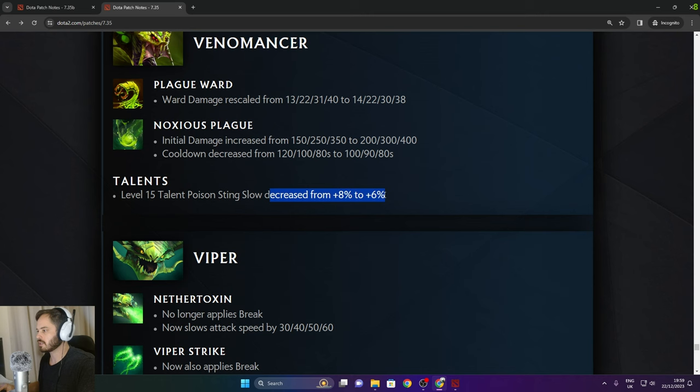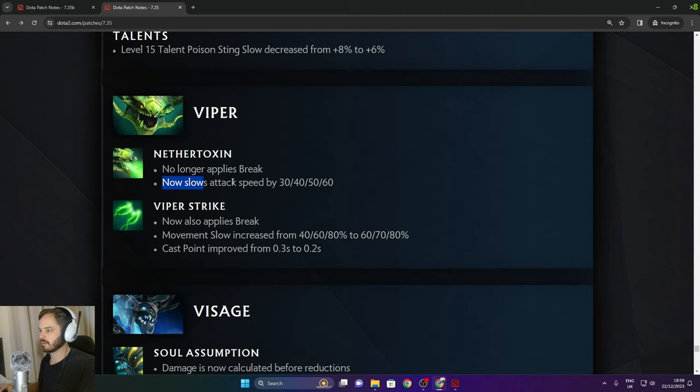Venomancer: level 15 talent Poison Sting decreased from 8% to 6%. Viper: Nether Toxin no longer applies break but now applies attack speed slow by 60 in the late game. Viper now applies a break elsewhere. Viper Strike movement slow increased to 80% in the late game. Cast point improved from 0.3 to 0.2.